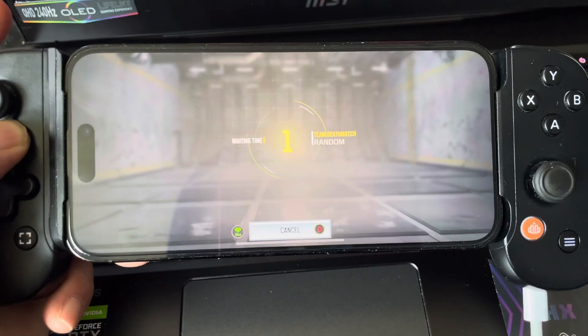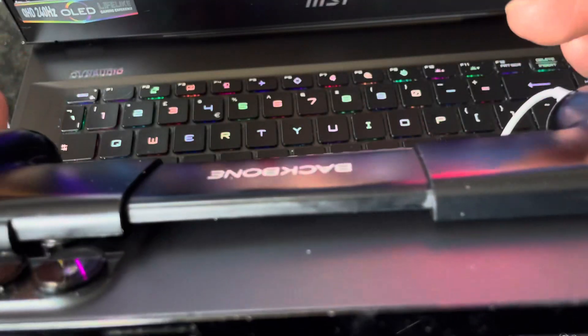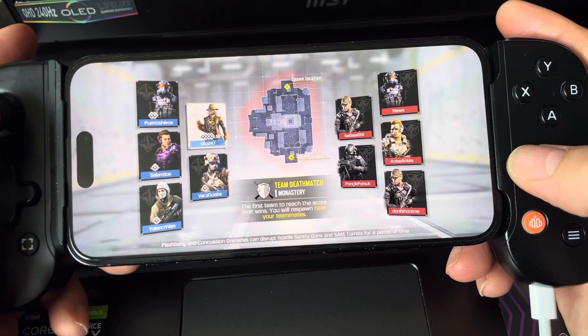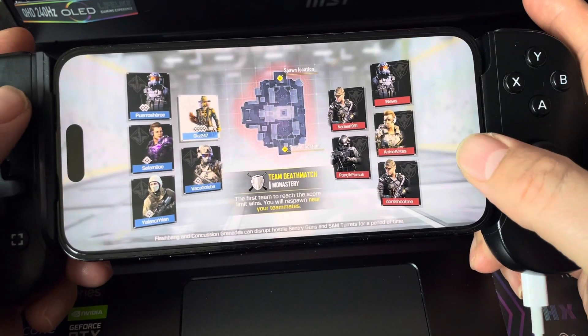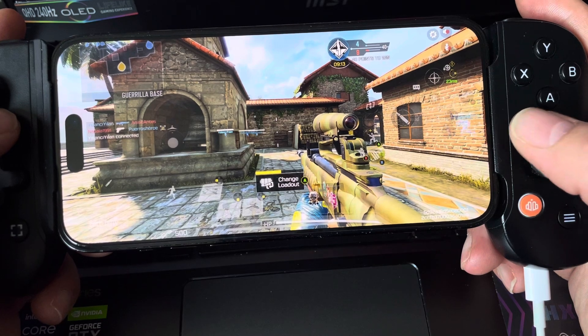Hi guys, I'm playing Call of Duty Mobile on the iPhone 14 Pro Max and I'm using a Backbone. Everything works in this game — it's just the prone and the changing of the weapon. You need to put those on-screen buttons close to the right thumbstick.